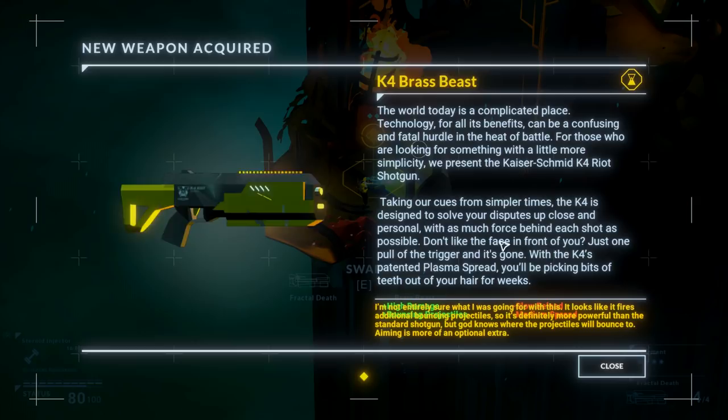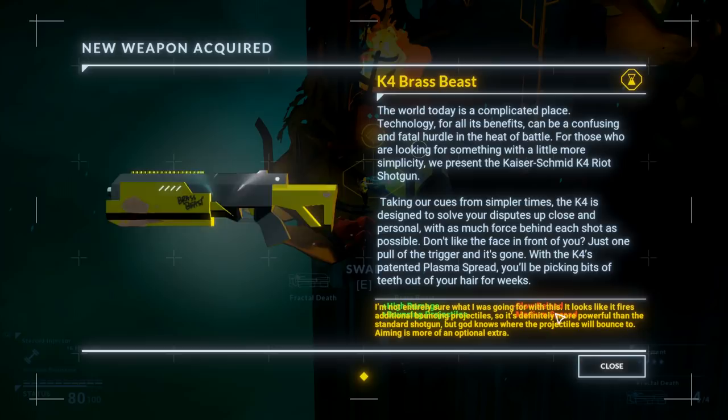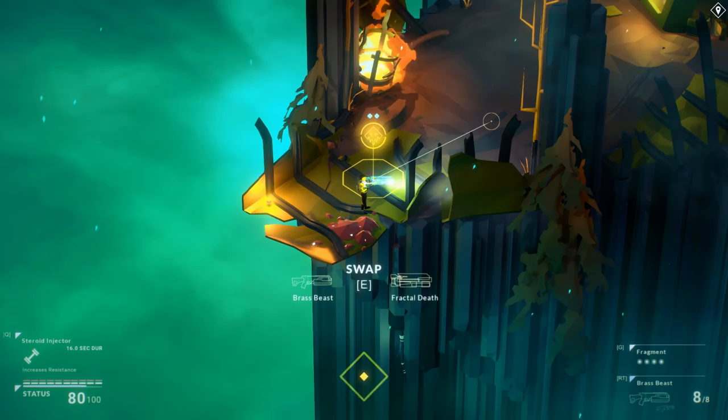The world today is a complicated place. Technology, for all its benefits, can be a confusing and fatal hurdle in the heat of battle. For those looking for something with a little more simplicity, we represent the Kaiser Schmidt K4 Riot Shotgun. Taking our cues from simpler times, the K4 is designed to solve your disputes up close and personal, with as much force behind each shot as possible. Don't like the face in front of you? Just one pull of the trigger and it's gone. With the K4's patented plasma spread, you'll be picking bits of teeth out of your hair for weeks. It fires additional bouncing projectiles — it's definitely more powerful than the standard shotgun, but God knows where the projectiles will bounce to. Aiming is more of an optional extra. Hell yeah! I love the weapons — I love the writing in this game. It's classy.